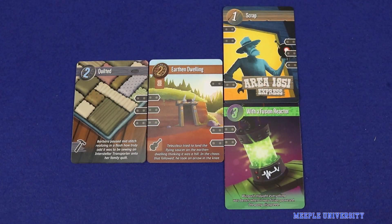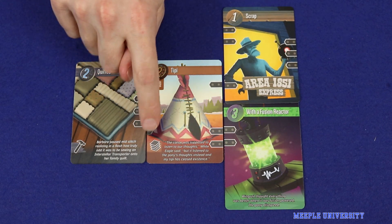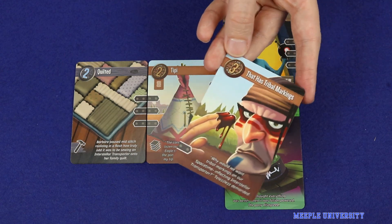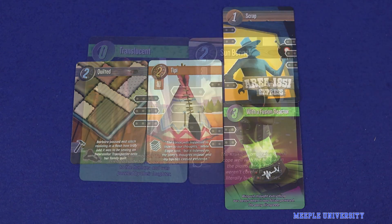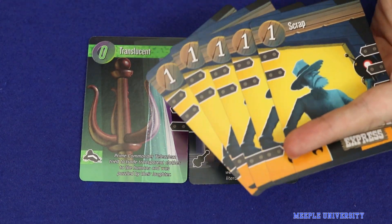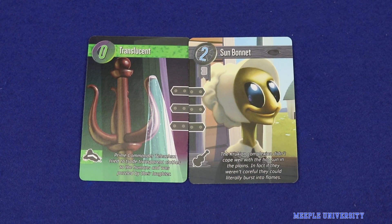The fiddle icon lets you take a random card from the draw pile and put it into your scrap heap. The replicate icon lets you draw a card from the deck, look at it, and then choose whether to add it to your workspace or your scrap heap. The scrap boost icon lets you discard up to five cards from your scrap heap, gaining two bonus reputation for each.